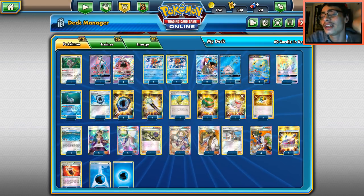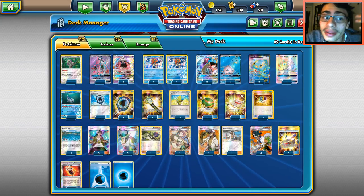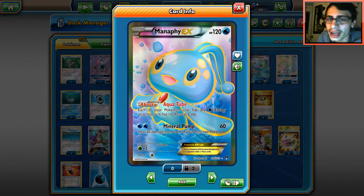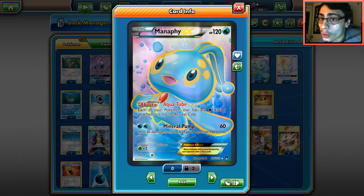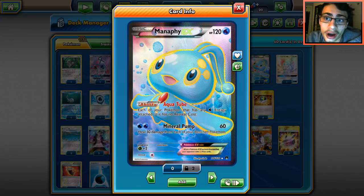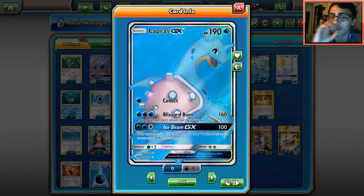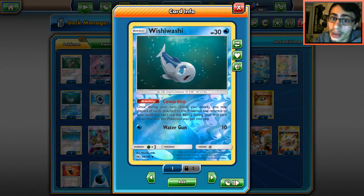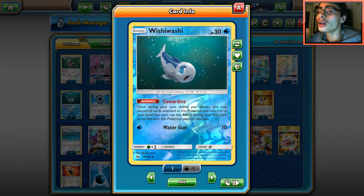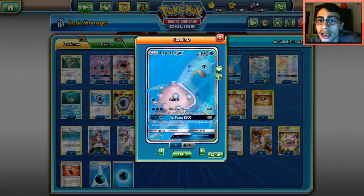We're playing two Keldeo to help with the prize trade — Lapras is so tanky it's hard to knock out, and then they have to go through Keldeo, so you can force your opponent to take seven prizes to win. Glaceon is cut because of Lele in the format. We run two Manaphy for Aqua Tube — it gives free retreat and also enables the Blizzard Burn combo with baby Wishiwashi, where you free retreat into Wishiwashi, use Cowardice, then bring out Lapras and Blizzard Burn every single turn.